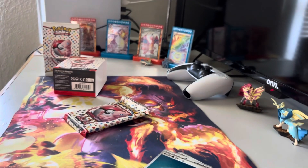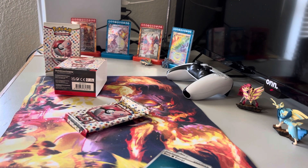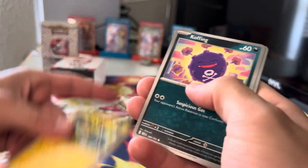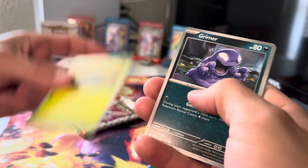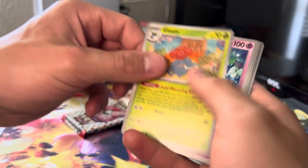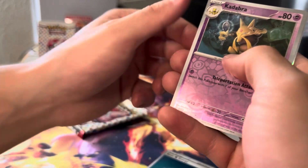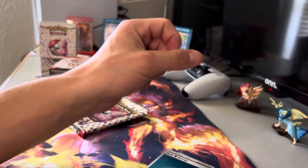Code card, one to the front. Dark energy, Electabuzz, Koffing, Tangela, Grimer, Gloom, Clefable, Dodrio, Magikarp reverse, Kadabra reverse, and an Articuno holo.